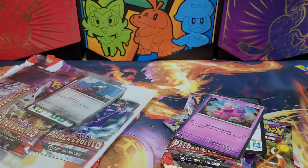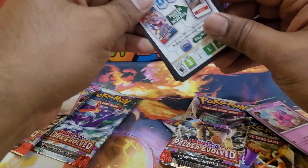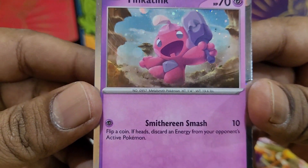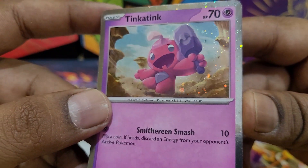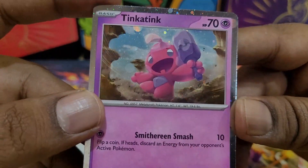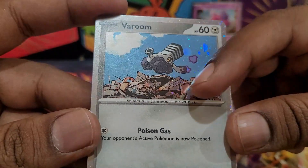We have two codes — I think they give those away in tournaments. Looking at the Tinker Tink for any swirly business — no swirl there. The Varum I think was from Scarlet and Violet — hey, look at how much shimmer going on there, a lot of shimmer going on.